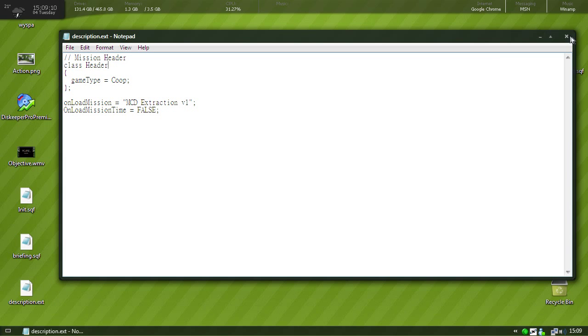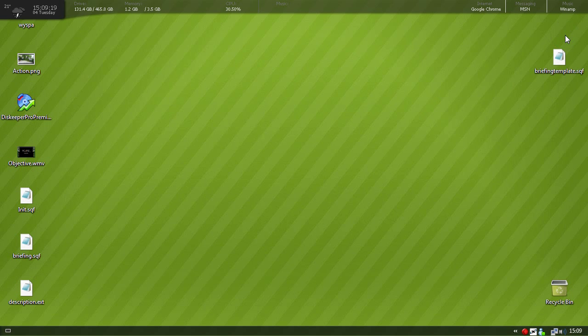I already have these files made, but like I said before, you just open up Notepad, put in the code, and then go to File > Save and save it as description.ext, and save as type all files.